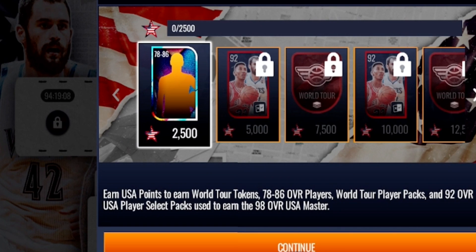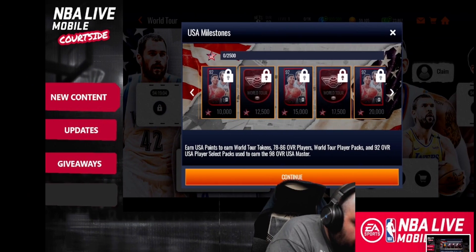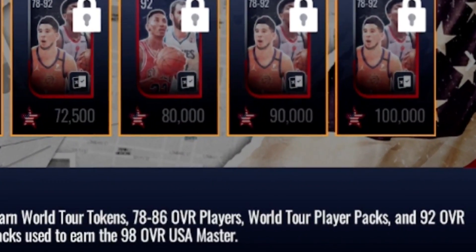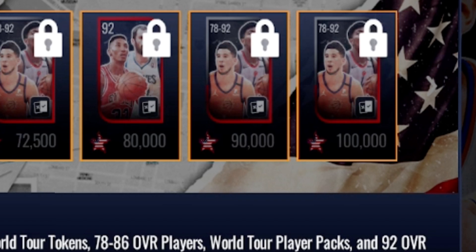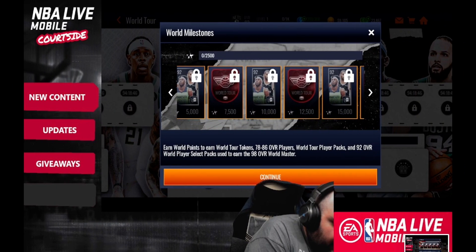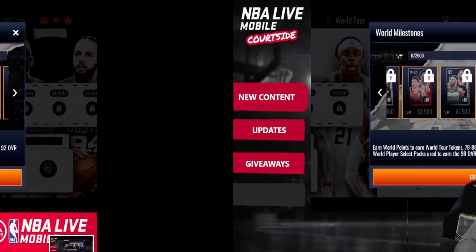These are the milestones — same for both USA and world sides. Playing on the USA side earns you USA points, and you'll also get world tour tokens and 92 overall select players along the way. It looks like it goes up to about 100,000 points, with the top milestone rewarding anywhere between a 92 to 98 overall select for the USA side. You want to earn as many points as you can to get as many players and tokens as possible.